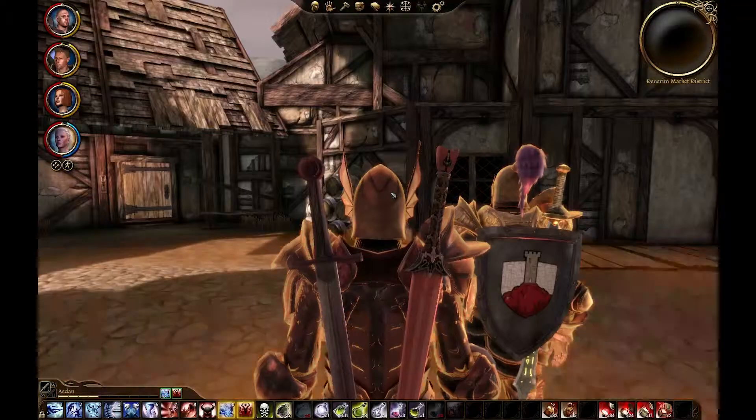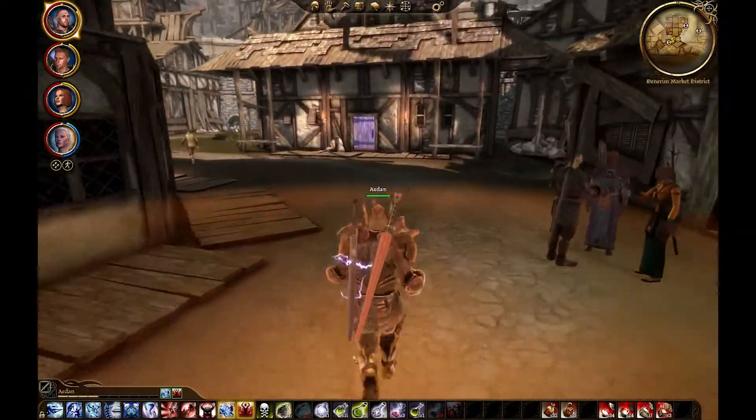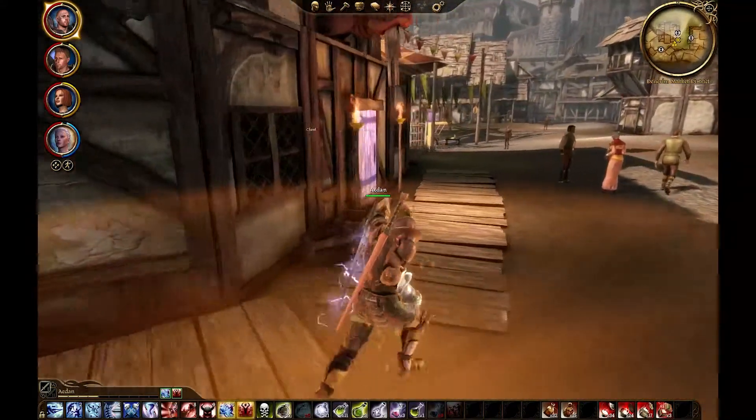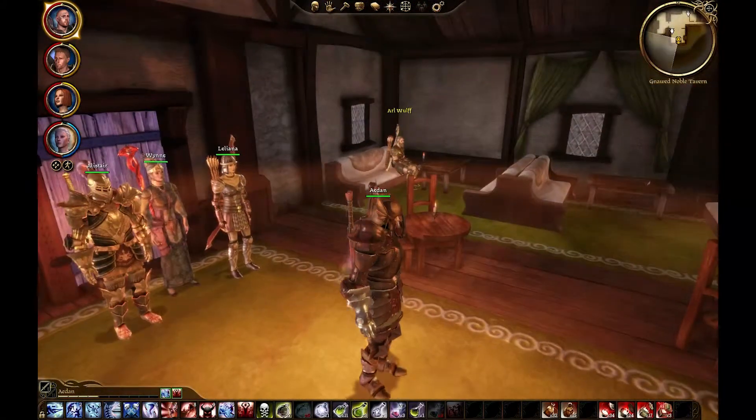Obviously we're going to have to go face the Darkspawn. I don't know where the so-called main force of the Horde is — it could be at Ostagar, which is where Riordan wants to go. But we also need to go into the Noble's Tavern. Now that we've dealt with a lot of political things, we've released a couple of nobles — or people related to nobles.